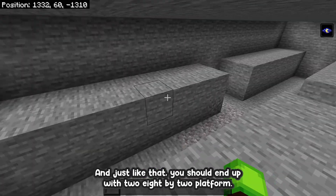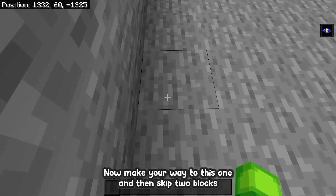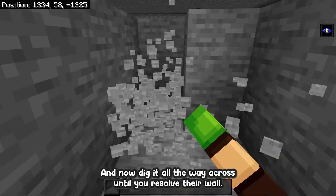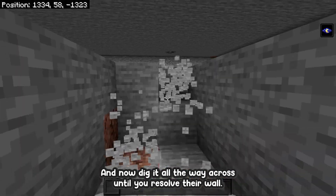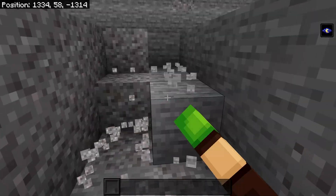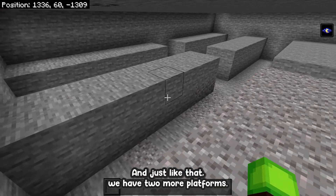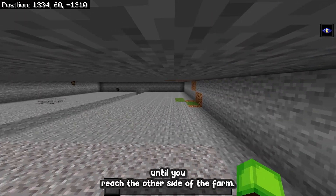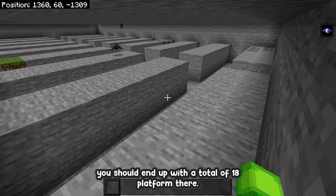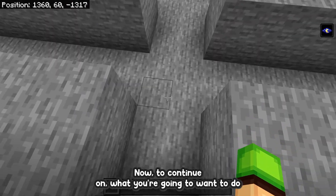Just like that you should end up with two 8 by 2 platforms. Make your way to this one, skip two blocks, break these two blocks two blocks deep, and dig it all the way across until you reach the other wall. You're going to want to repeat this until you reach the other side of the farm. Once you're all done digging out the trenches you should end up with a total of 18 platforms.